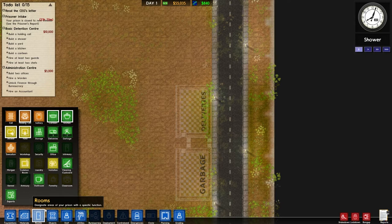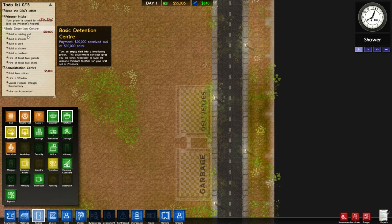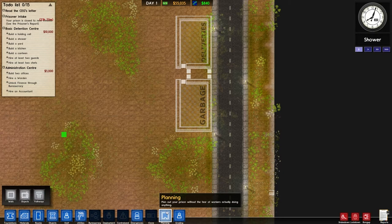Looking at the rooms list, the items outlined in white are what we need to complete our basic detention center and administrative center grants — a shower, yard, holding cell, canteen, and kitchen. This episode is a lot of planning; we're already at about 10 minutes. But the most important thing in this game is to plan out what you're going to do, because you'll waste a ton of money if you don't.